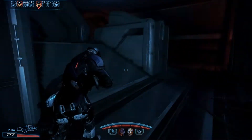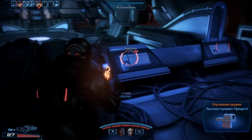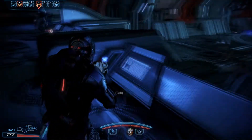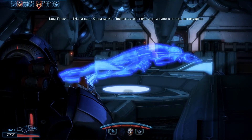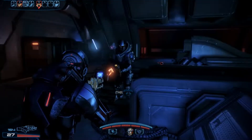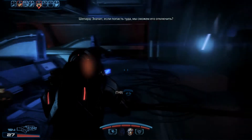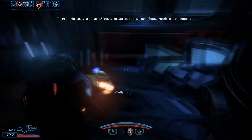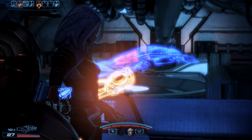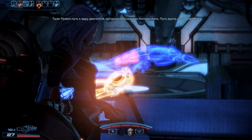Let's see if that console is operational. Damn it — they've locked down the Reaper signal. We can't shut it down from here in the operations center. The Reaper signal's coming from the drive core. So if we get there, we shut it down? Right. But how do we get there? The Geth have sealed emergency bulkheads to block us off. We need a route to the drive core that can't be blocked — a path that runs the length of the ship.